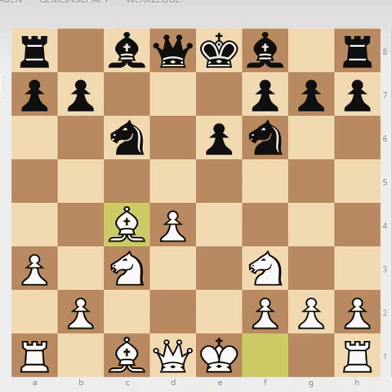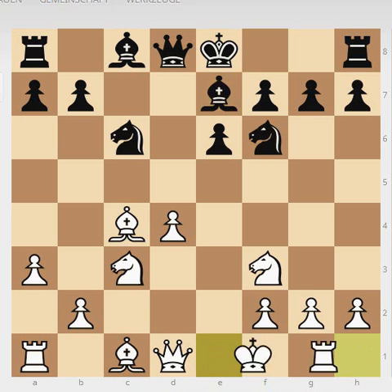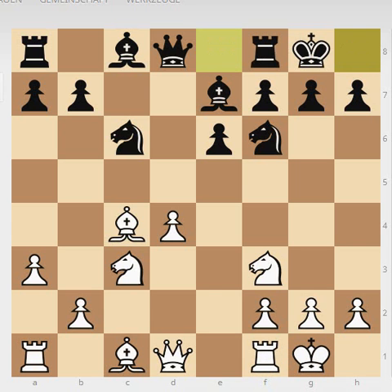One of the reasons I wanted to show you this game is that we will see a lot of typical maneuvers — maneuvers that you should know if you play, or would like to play, the Queen's Gambit Declined with white. Black plays the normal bishop to e7, white castles, black castles.